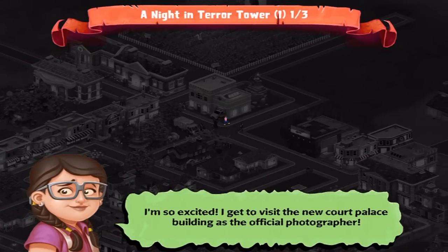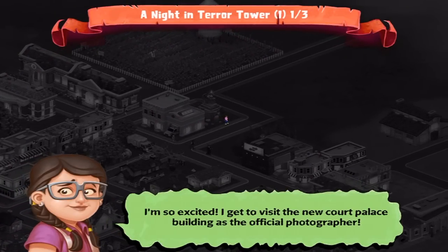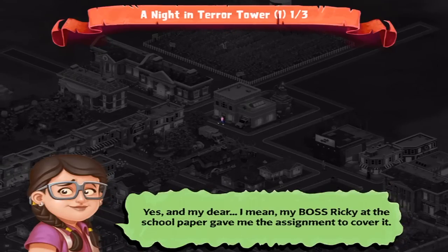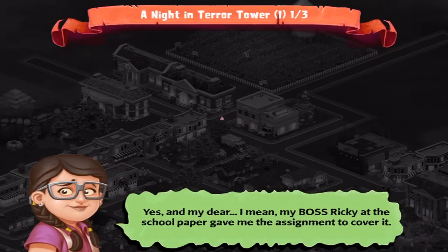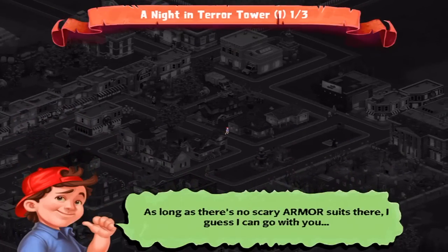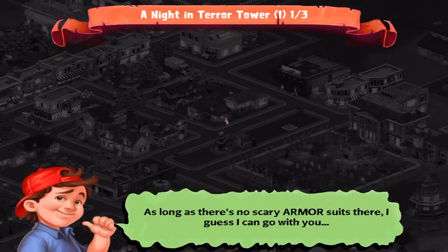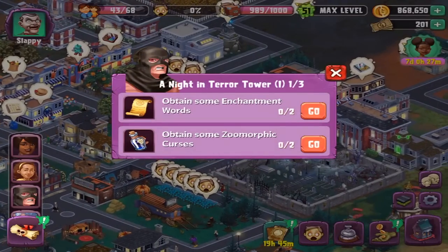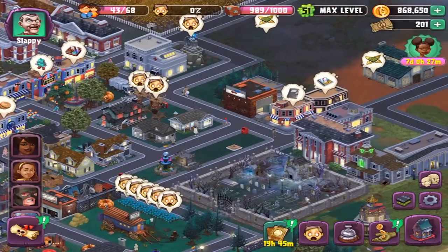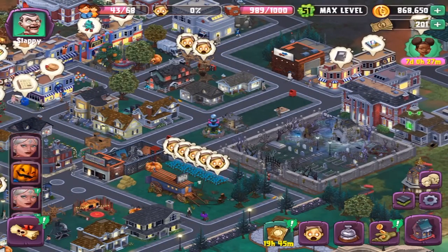I'm so excited — I get to visit the new Quint Palace building as the official photographer. That's the building they brought over from England, right? Yes, and my boss Ricky at the school paper gave me the assignment to cover it. As long as there are no scary armored suits there, I guess I can go with you. Is that like the Clock Tower of Doom or something like that?